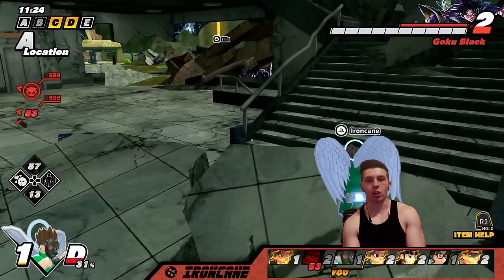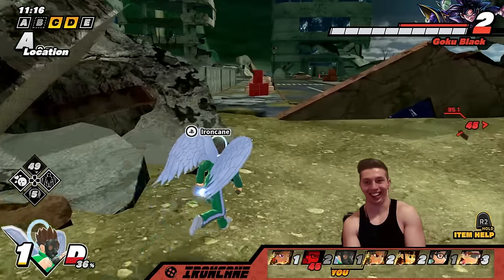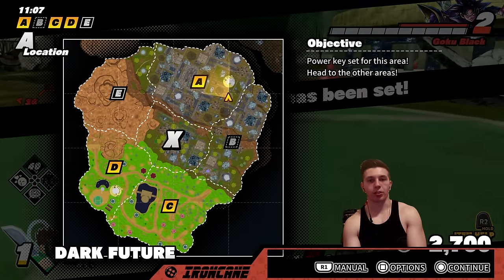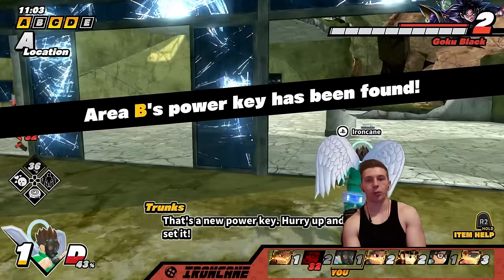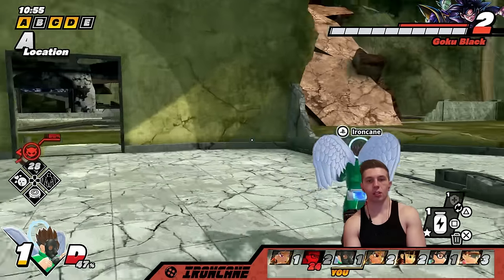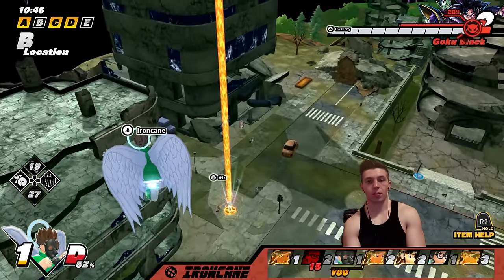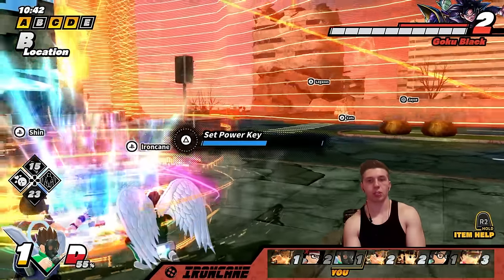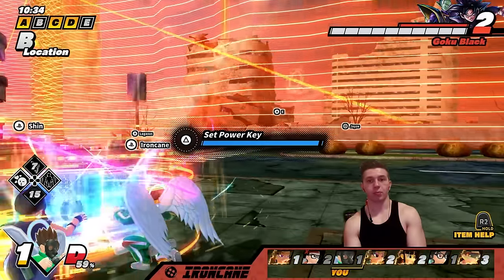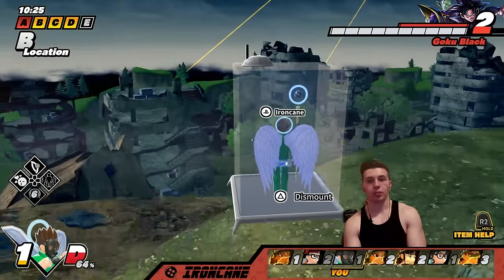I am just like hungry for supplies — actually role-playing as Adult Trunks, just living with scraps. Got our like second cube of the entire game. I guess he was at 99 in that key. With E and B being so far away from each other I don't think we really need to 99 keys. This Goku Black I think he's just face camping — that's kind of stinky. I don't know what this Goku Black is doing, I'll be completely honest.